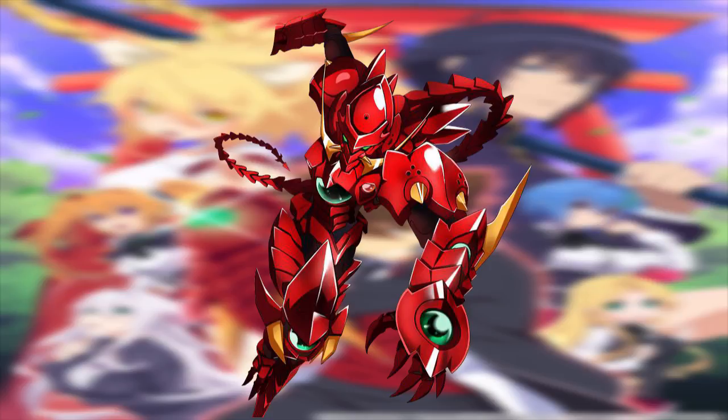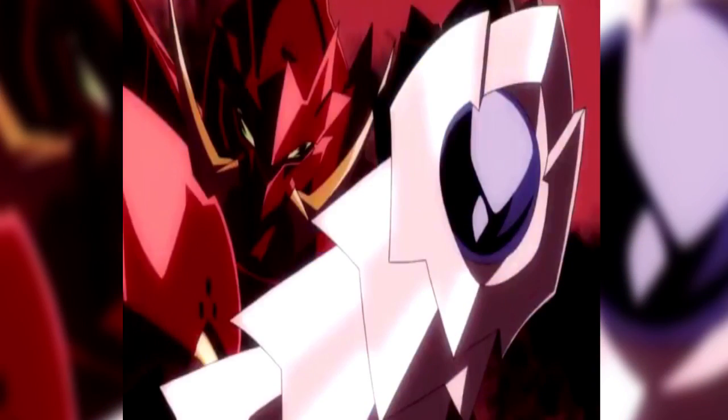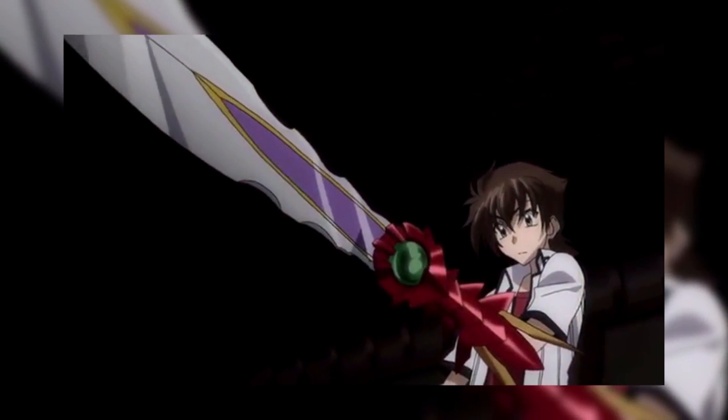The sacred gear's Balance Breaker is known as the Scale Mail armor, which covers the possessor's body with strong armor and also gives them wings. The possessor can also choose to partially transform themselves if they want. In Volume 4, when Issei inserts the jewel of the Divine Dividing into the boosted gear, he gains the ability to Divide, which lets the wielder divide an opponent's power by half and add the other half to its own power every 10 seconds — but like the first ability, this can be altered by the user. It also has the ability to store objects or items within it, as seen when Issei stored the holy sword Ascalon in it in Volume 4.